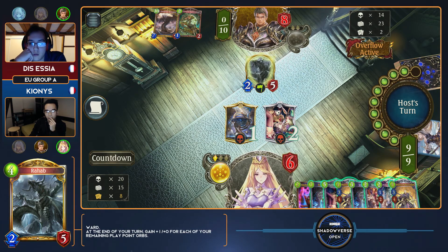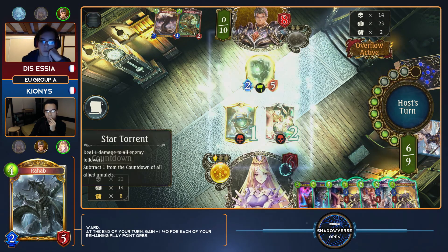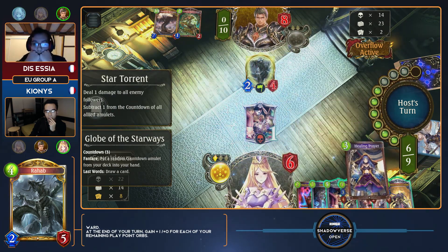Sometimes you just have to leave this stuff up to chance — or best possible guess, rather. One way of looking at it is that, as you pointed out, knowing Kionis was going into his eighth turn, Essia just wanted to say: if you're going to play your win condition here, then I'm just going to kill you for it. Alternatively, if you can't play it, you have to Themis, and then I'm just going to find some other way to get the reach.